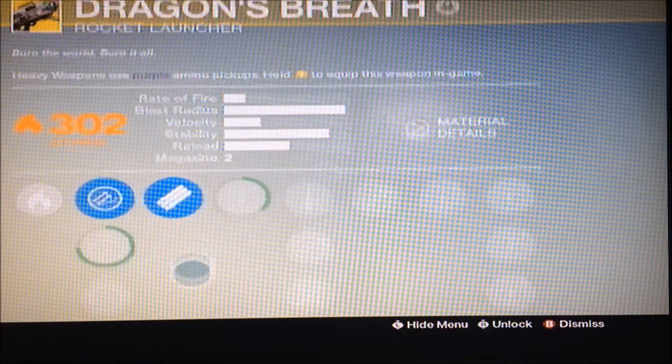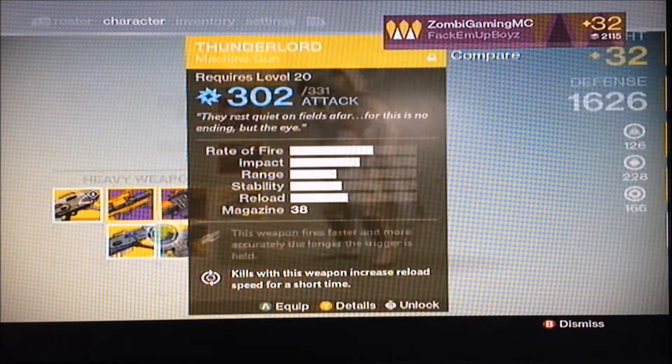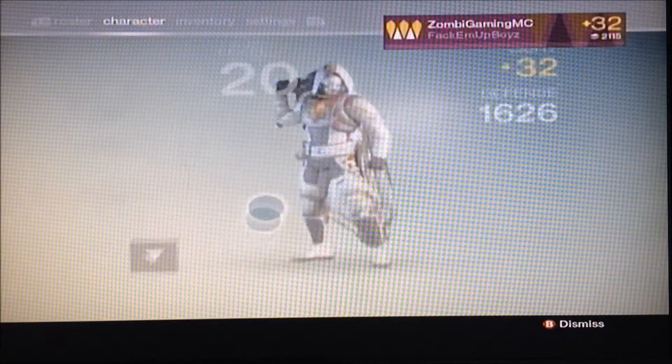Next up is the Dragon's Breath, another solar rocket launcher. Got that from a random drop — I'm actually not sure where it came from. But then we got the Truth. I just bought that from Xur because it was one of the ones I did not have. It is a very good rocket launcher.